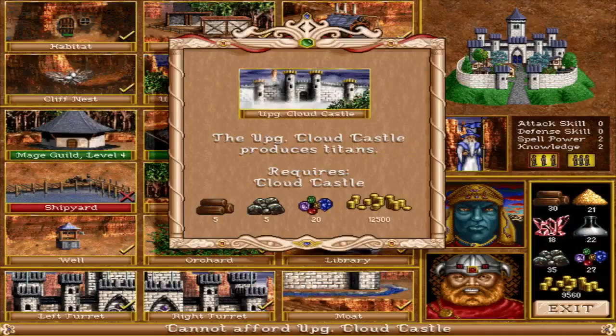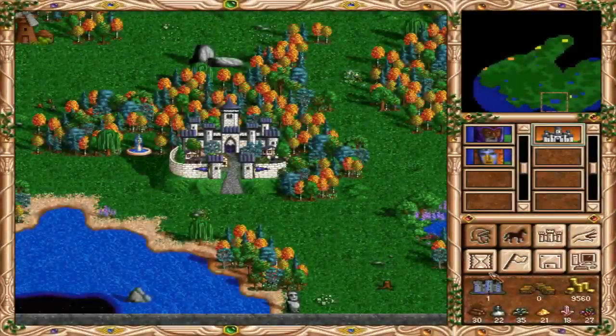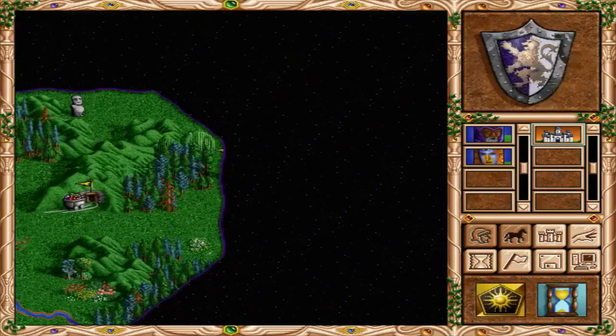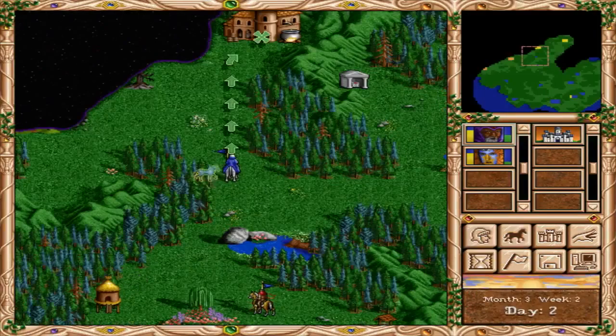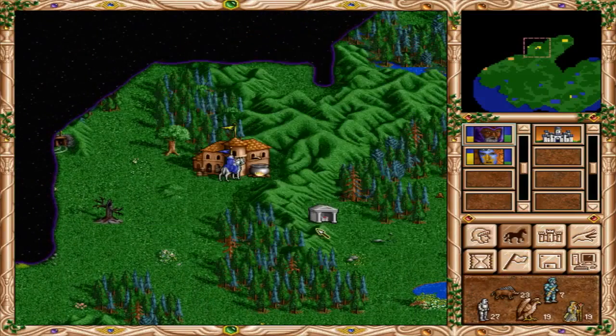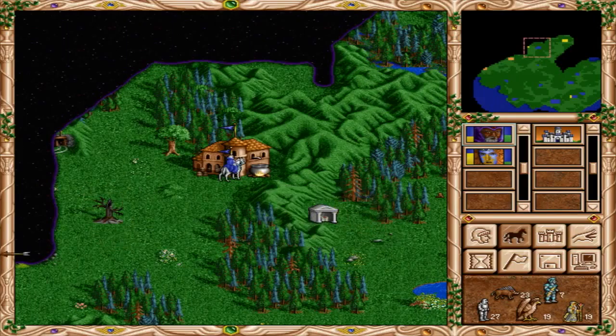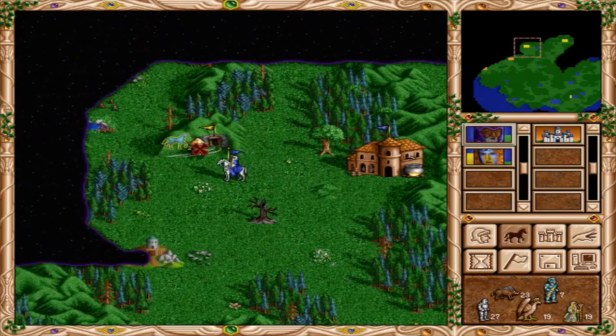We just need to get a little bit more gold. We need 12,500 and we're about 3,000 short, so we're going to have to end our turn here and get some more gold. There's another yellow hero. Serekin is just heading up here picking up some resources. We've already been to that shrine over there. Let's pick up this sulfur mine.